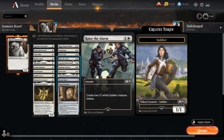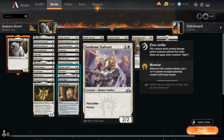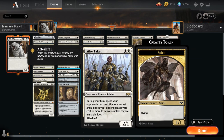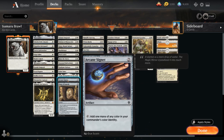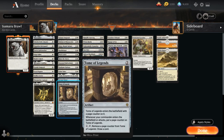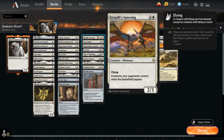Raise the Alarm makes two tokens to synergize with our various Anthem effects. Sunhome Stalwart can mentor onto smaller creatures, and Tithe Taker is great against blue decks playing lots of instants. Tomik is another efficient flyer at two mana. We also have Arcane Signet — despite having a low curve, it's still valuable, especially when we can play many one-drops after playing it. Tome of Legends is also perfect in a deck with a one-mana commander. At three mana, Kinjali Sunwing makes blocking difficult as opposing creatures come into play tapped.